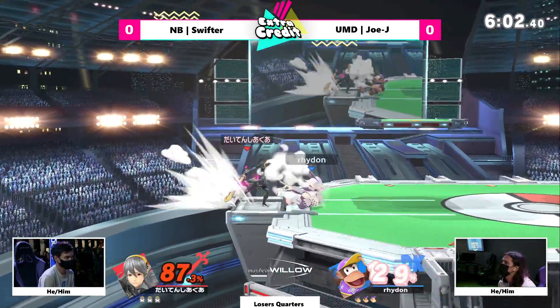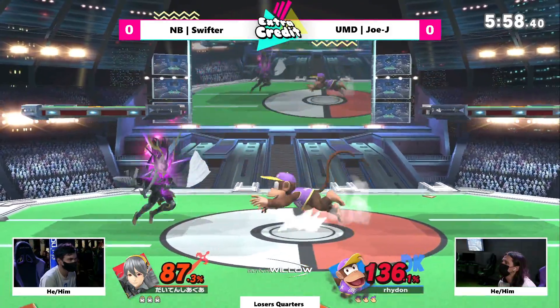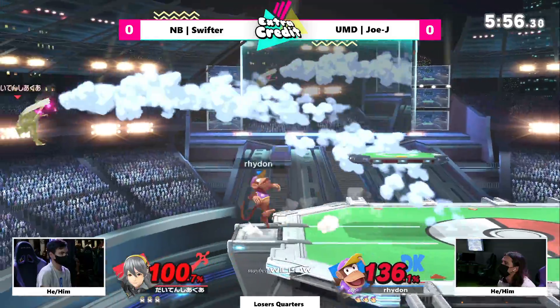Monkita comes off. Oh, I love that option there. If that did get the pin hitbox, that would have been the stock because that kick is strong.